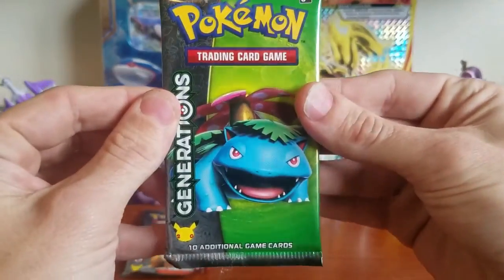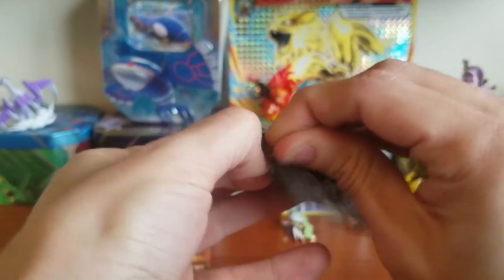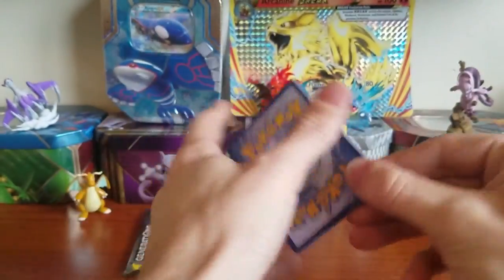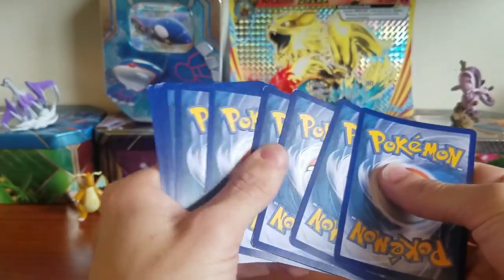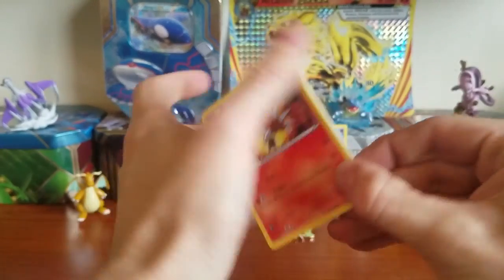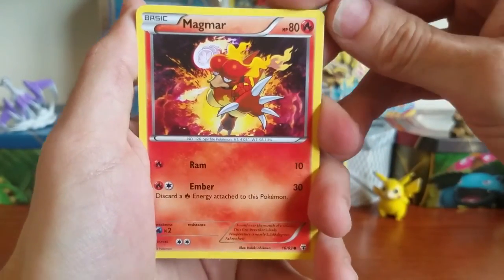Let's see if we can get that full art Flareon — that's the card I want the most out of Generations, and one I have to get before Generations becomes impossible to find. I'm attempting the card trick — two under two I think is the code. If I did that wrong, for the next one we'll just do three from the back.